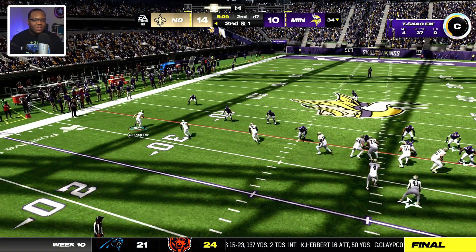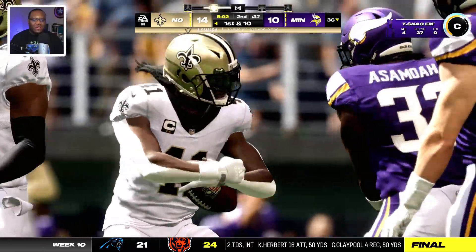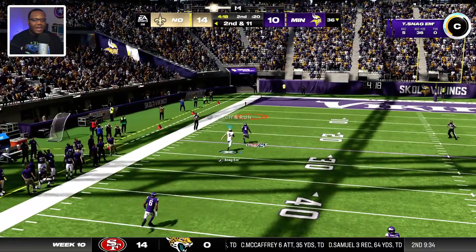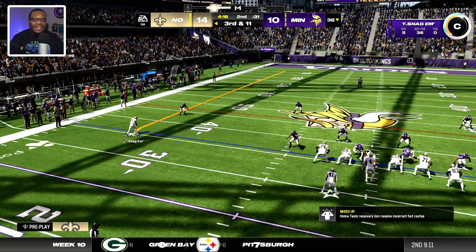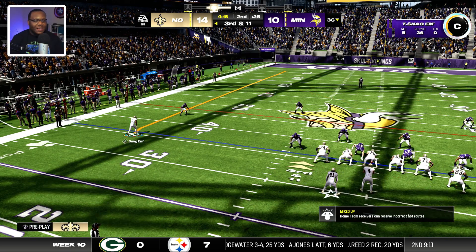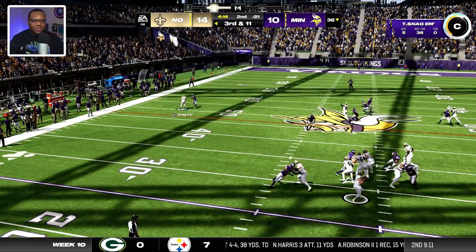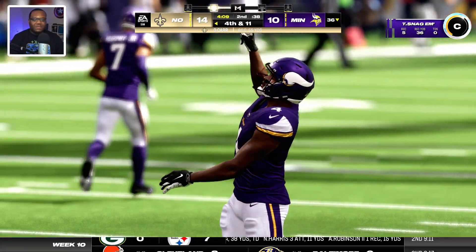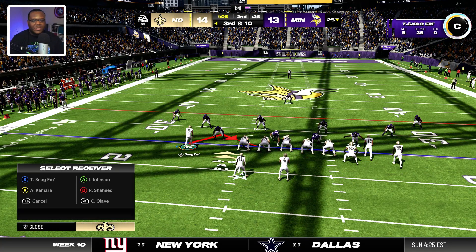We got this RPO zone peek and he runs it - that's the choice I wanted him to make. Got slant corner - I'll just turn mine into a go, see if we got Kamara. I didn't call for this but I'm going for it, at least it's not a pick. That's the kind of air we want underneath the ball every single time. He threw it out in front but not where we wanted it. Let's go spacing switch, let me just randomly turn mine into a go route.